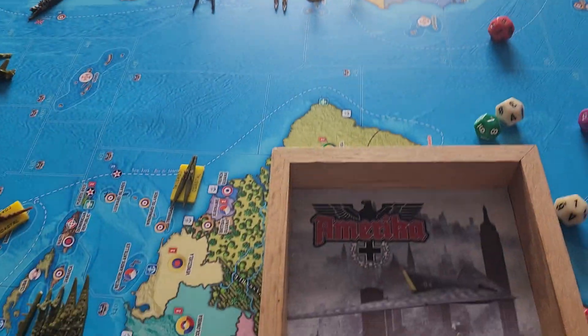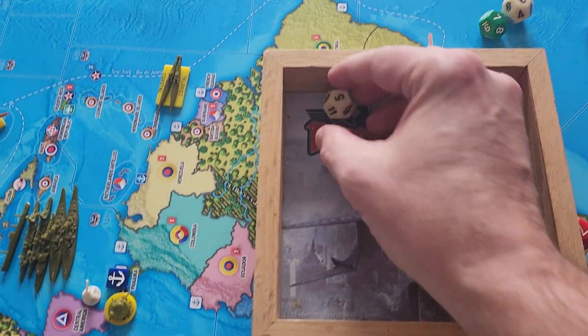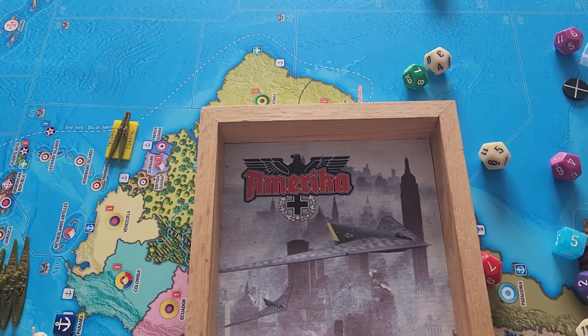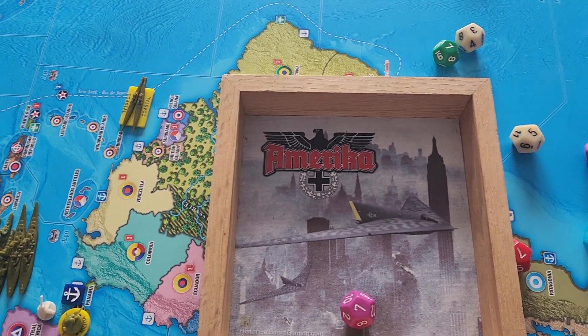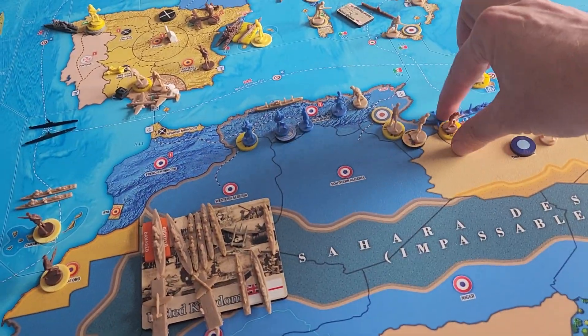Now let's do the Battle of Tripolitania. We have a fighter at a six, hit a five, so the militia will die. Let's see if the infantry survive — it's a city and it's a three — so the Free French take Tripolitania.